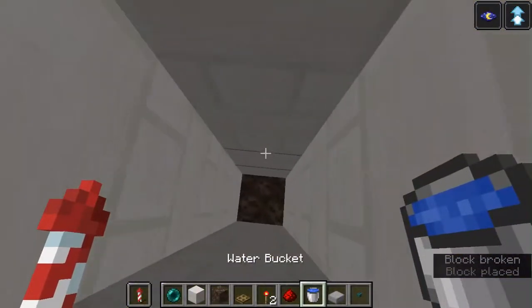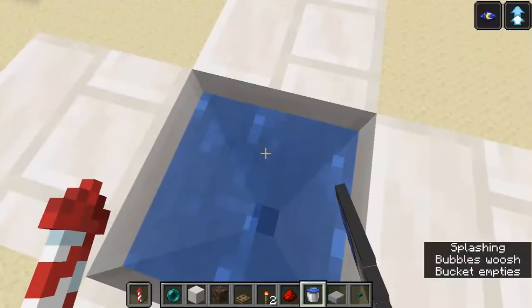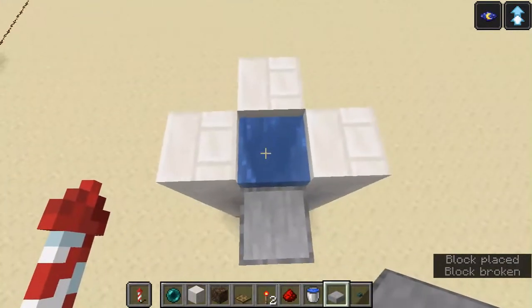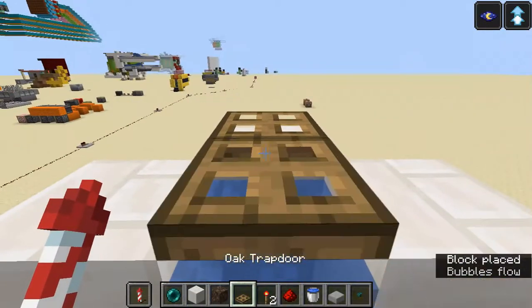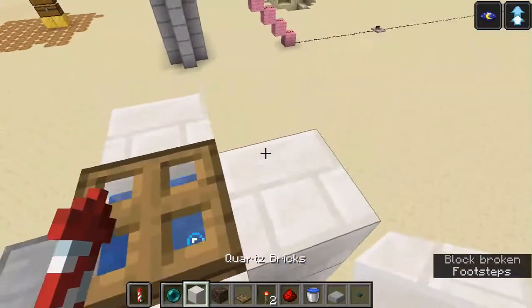After that, fill this column with water — one, two, three, four, five, six, seven. There you go. Then you want to place a slab just so that you don't suffocate in any of these solid blocks.